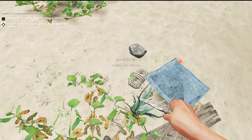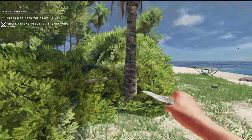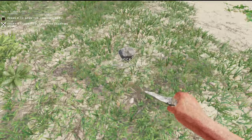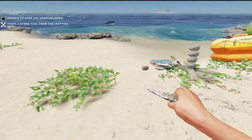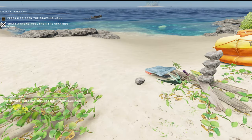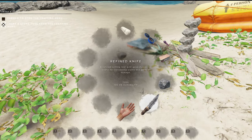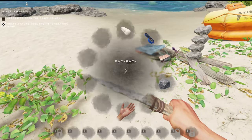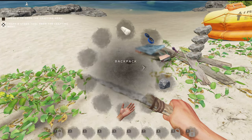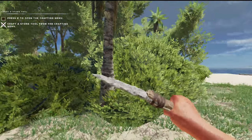I want to drop that. Let's grab a stick and a rock. Okay, now it'll let us do a refined knife. That's good. Can we unlock... I want to be able to put it into our taskbar, but I guess not, not yet at least.